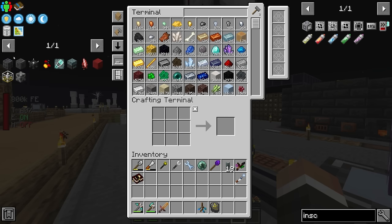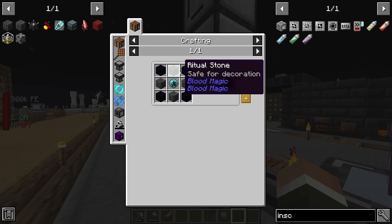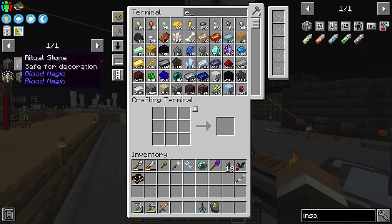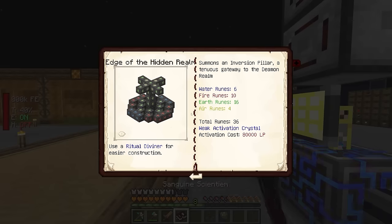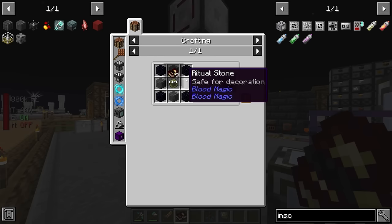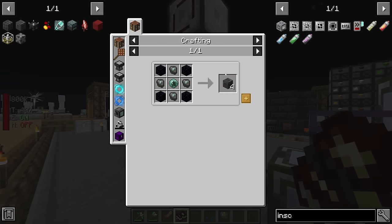Once we have all four inscription tools, we can make the ritual diviner. The master ritual stone requires four regular ritual stones, four obsidian, and a blood orb, which we have. Looking at the sanguine sentient, we need a total of 36 runes on top of the master ritual stone — so 40 total, four for the master ritual stone and 36 more to build the structure.